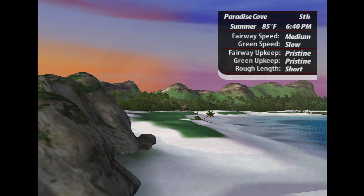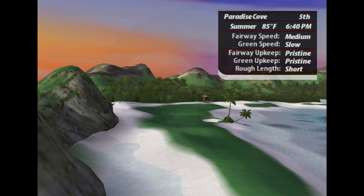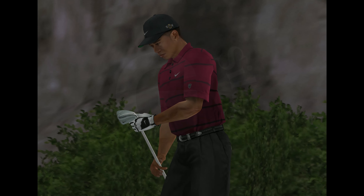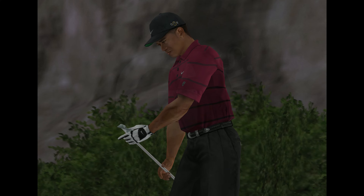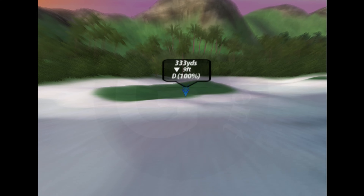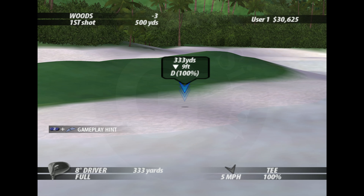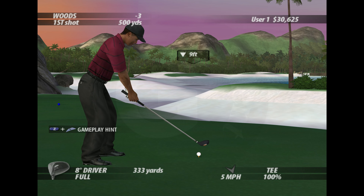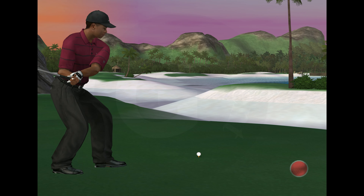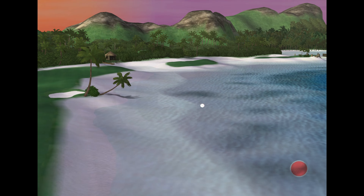Dog leg par four where reaching the green in two is easy. Staying on the green can be a different story. Approach shots should play a bit short to avoid flying the green or rolling off it and into the nearby water. What are you doing? Waiting for this to come out in paperback? Hit it. Break out your snorkel. This doesn't look good. That is definitely not going to end up on this course.